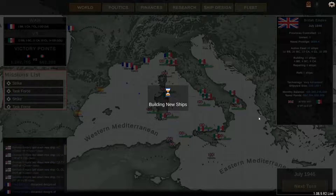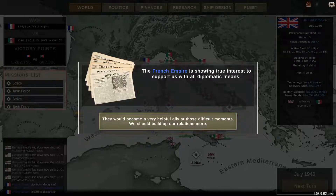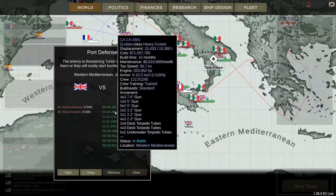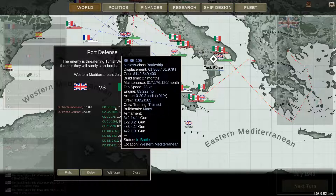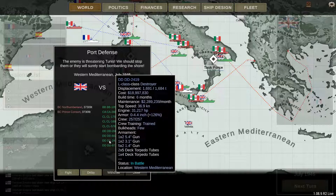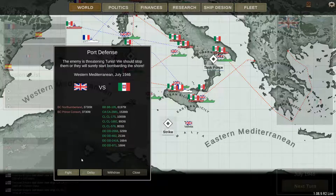Port defense — they are threatening Tunis. Two of my Rodneys against an N-class battleship — seen those before. A Q-class heavy cruiser, that's new. E-class light cruiser — that's very expensive for a light cruiser. D-class destroyers. So we've got most of the alphabet here. Let's fight.